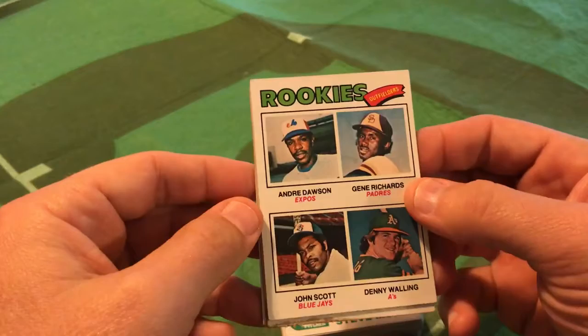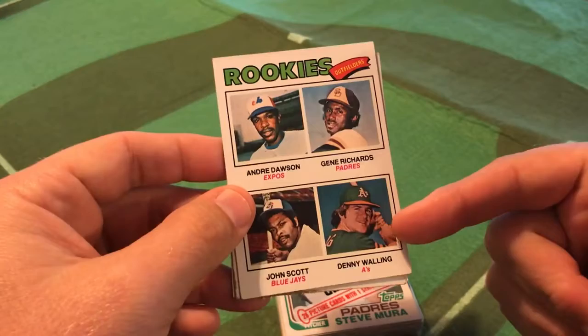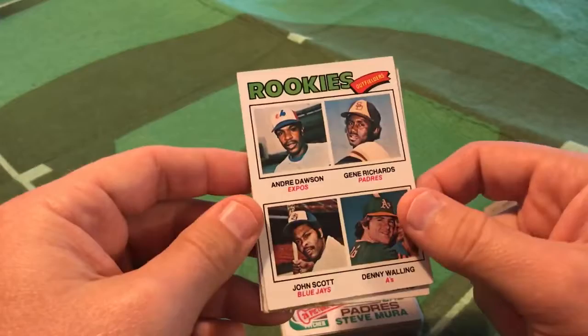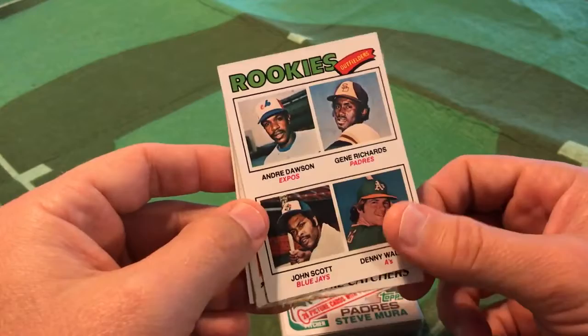Much could be said about a future teammate of Gary Carter's, Andre Dawson. This is a '77 Topps Rookies Outfielders card. Dawson, of course, had the Hall of Fame career. We know Denny Walling had a pretty lengthy career — a lot of people will remember him from his days with the Houston Astros in the mid to late '80s. But John Scott, what about Gene Richards? Here are a couple of Andrew Ridgelys we'll talk about on the program.